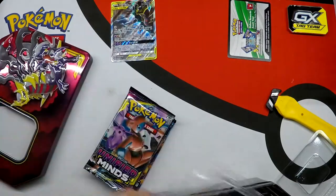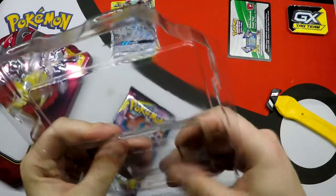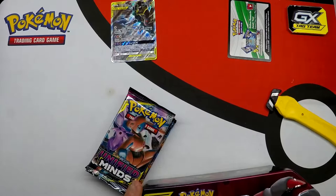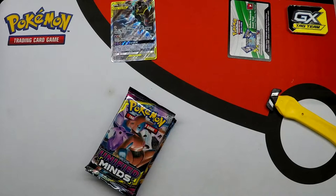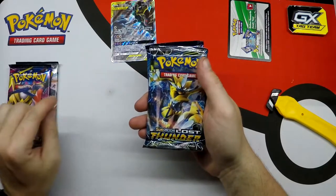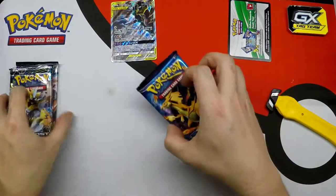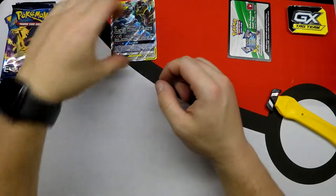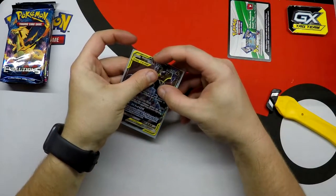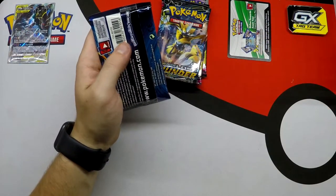There's our code card. We have our booster packs - let's put the plastic and the lid back in. Let's get crack-a-lackin'. So in the tin we have a Unified Minds, a Unified Minds, a Lost Thunder, and an Evolutions booster pack. We're going to go in order like always, and I will open up six Rebel Clash after the tin. Let's leave our promo card up. Evolutions first.